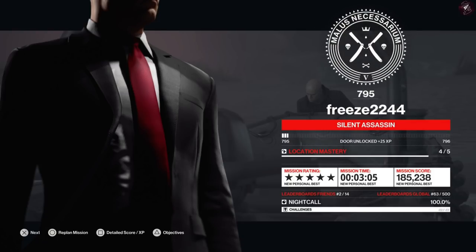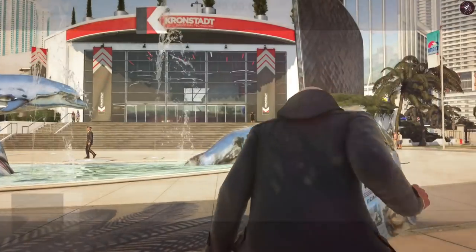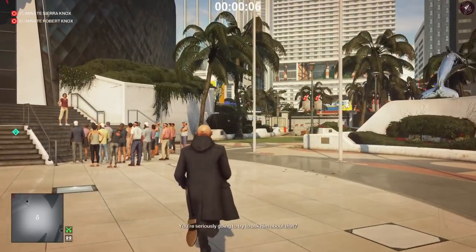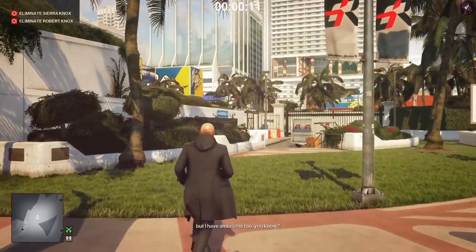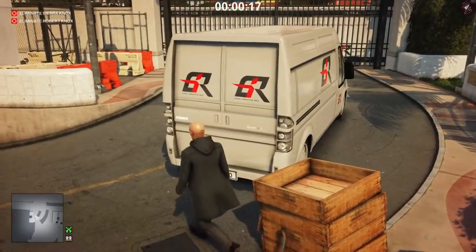Moving on to Miami — it's very straightforward, not much variation from my original Hitman 2 guide. We're going to start at the Dolphin Fountain. You don't need any equipment apart from your pistol, because we need to take out a camera and use it to take out the target as well. Those are the only two reasons we need a weapon. We run over to the gate on the opposite side of the area — it'll be locked — so grab the crowbar from the floor next to the van.